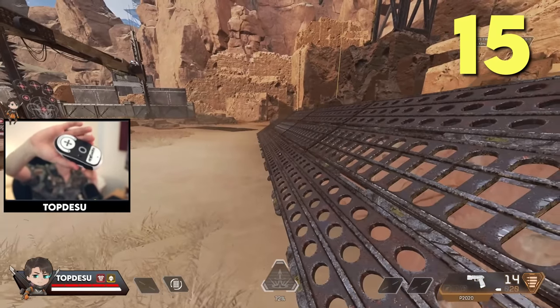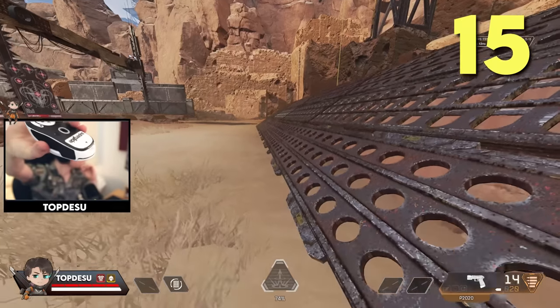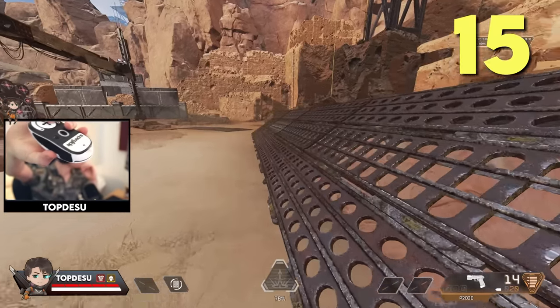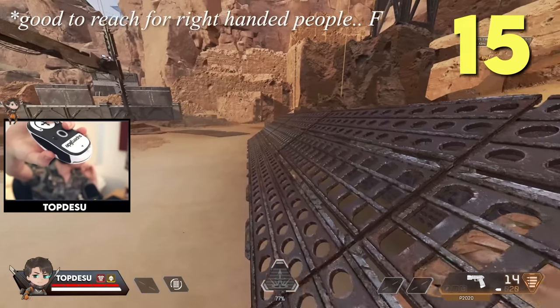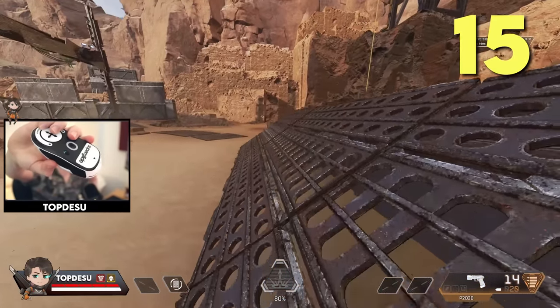If you have extra buttons on your mouse, you can bind them for an easier melee attack or quick shield cell without going through the menu. I use the G Pro Superlight's two side buttons for melee and a secondary crouch button, but really anything that makes you react quicker in game works.